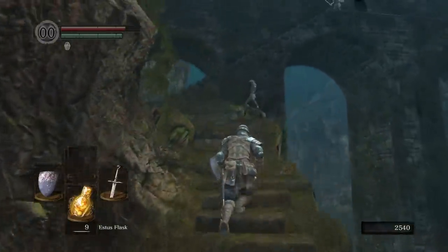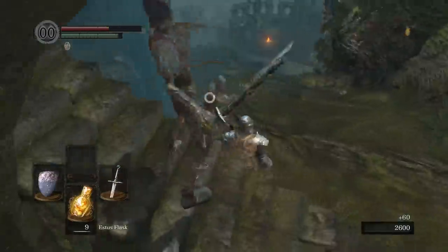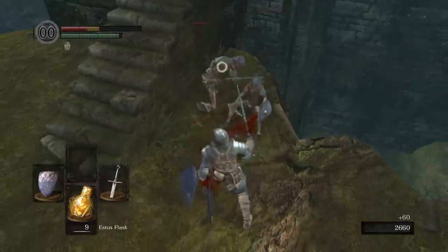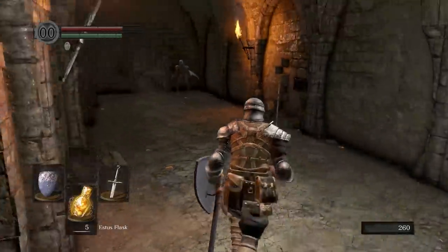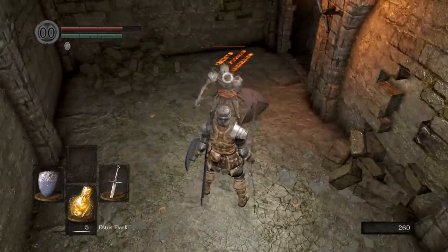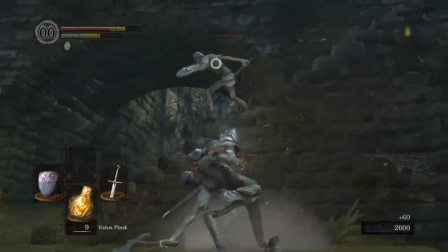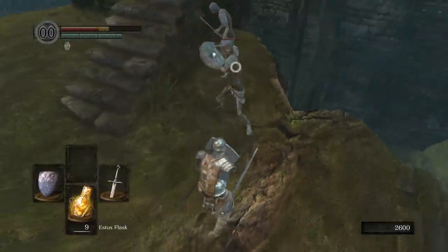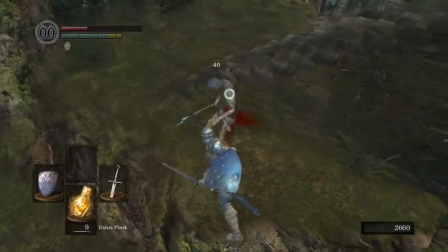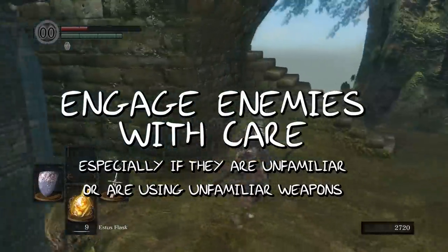Further up the cliff there are a few more enemies to contend with - the firebomb thrower plus two others. The bomb guy will continue to throw firebombs at you even as you approach close, making for an easy kill if you can get in between animations. But if you aren't careful up here, the two remaining enemies can go in for an easy pincer kill, or push you off the cliff. There's one undead up here carrying an axe. The axe has a very different swing animation to the sword, with a much longer windup and shorter follow-through time. Due to this, the parry window is different - not by a significant margin, but different enough to throw off the cocky player. This is another lesson in engaging enemies with care, especially if the enemy, or their weapon, is unfamiliar.